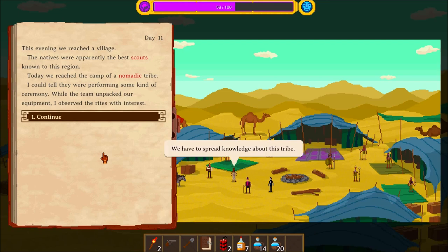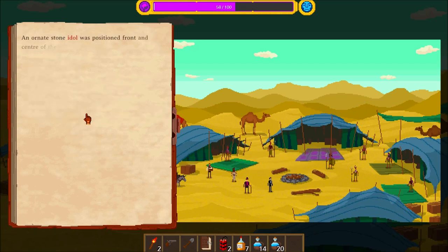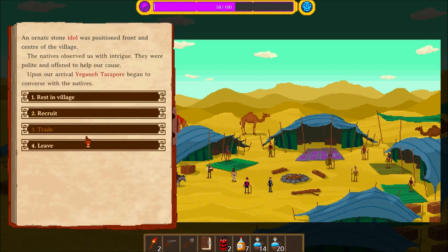Today we reached a camp of a nomadic tribe. I could tell they were performing some kind of ceremony. While the team unpacked our equipment, I observed the rites with interest. An ornate stone idol was positioned front and center of the village. The natives observed us with intrigue — they were polite and offered to help our cause. Upon our arrival, Yggen Yitar Boa began to converse with the natives.